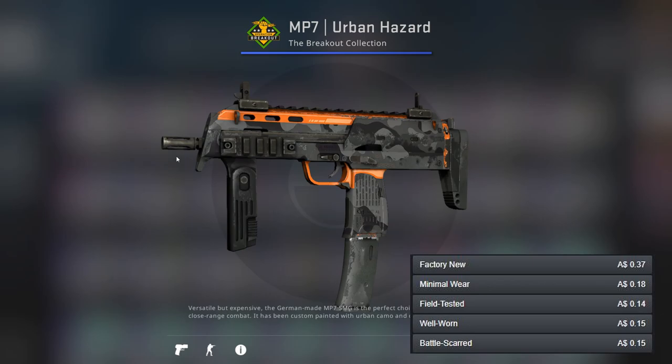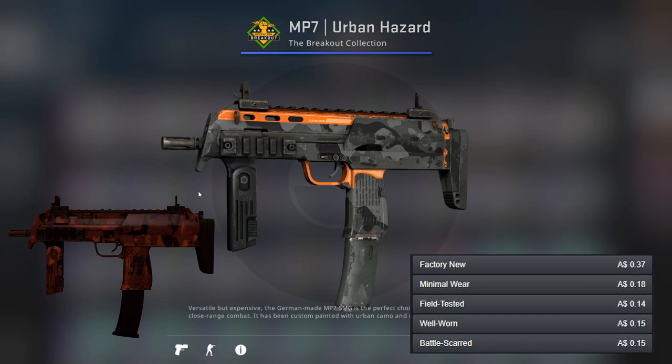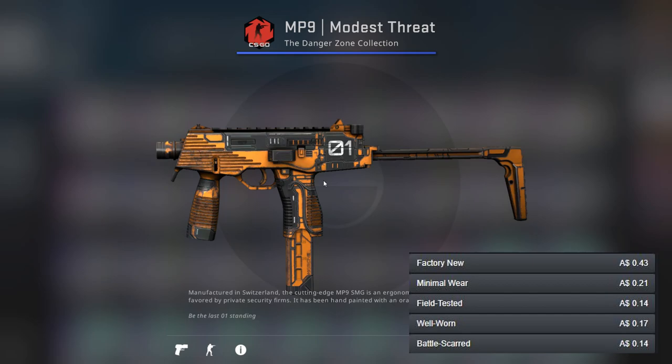For the MP7 we've got probably our worst orange gun — note how I said orange. It's not exactly anything special. For the better one we've got the Full Stop, which once again there's nothing really that special about in my opinion. They're just guns with a bit of orange on them.